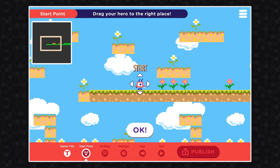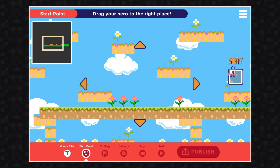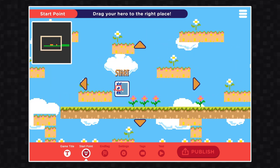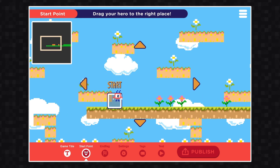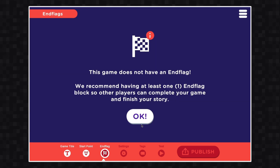Next, you'll review your hero's start point. This is where your hero will be when the game begins. Make sure your character is where they're supposed to be when the game begins, or else this could be really frustrating or awkward for other players if they're dropped into a scenario they don't fully understand. When you're done, hit OK.